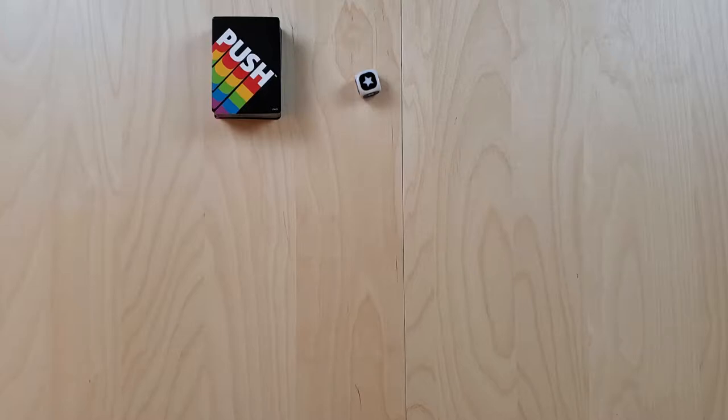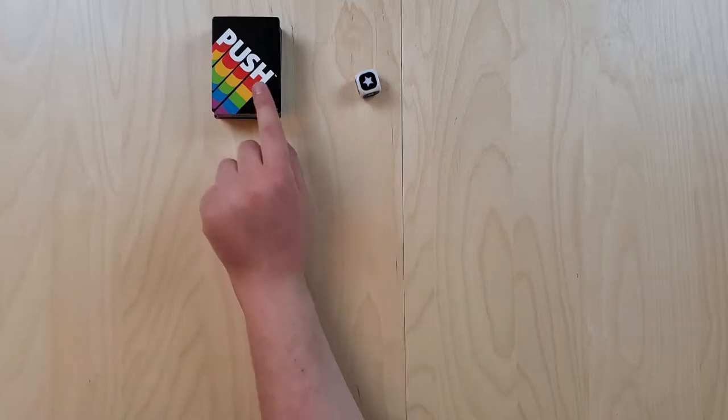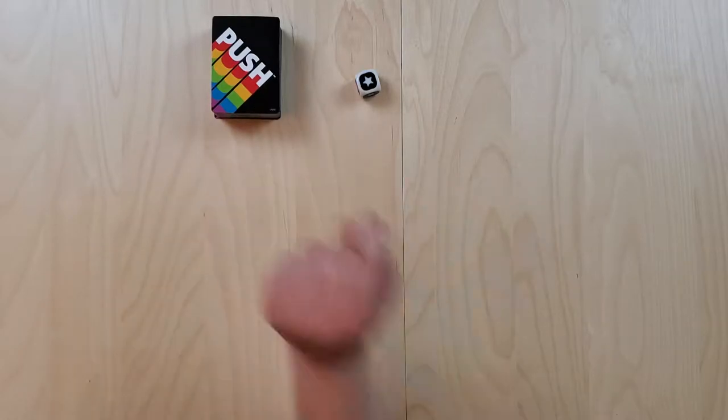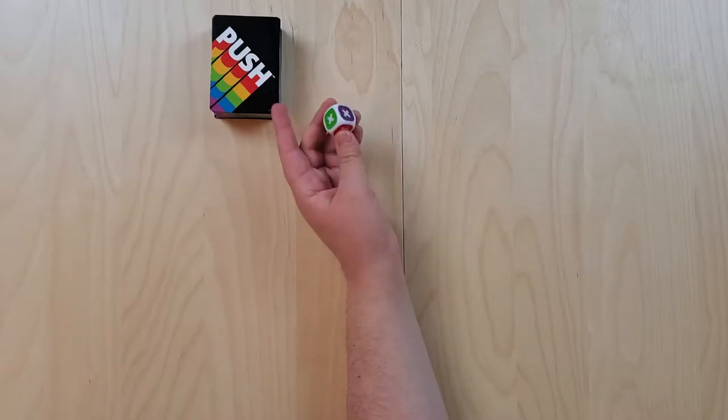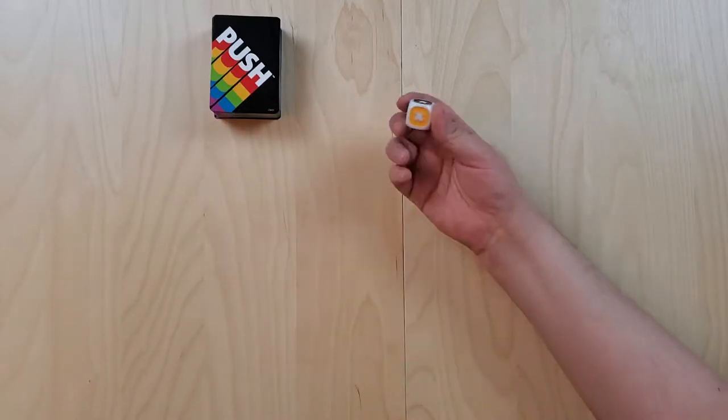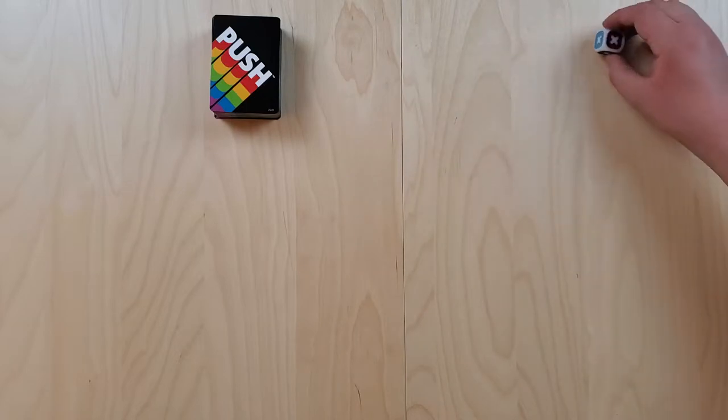Hey everybody, we're Wendy and Chris from Meeple Overboard. Today we are playing this push-your-luck game called Push. It is designed by Prospero Hall and published by Ravensburger. You might have seen this game — it's just a very 70s retro-looking deck of cards and a die. So I'm going to explain to you exactly how this game works.